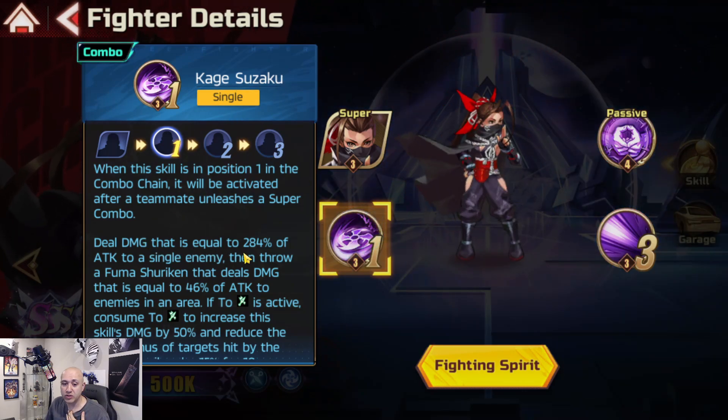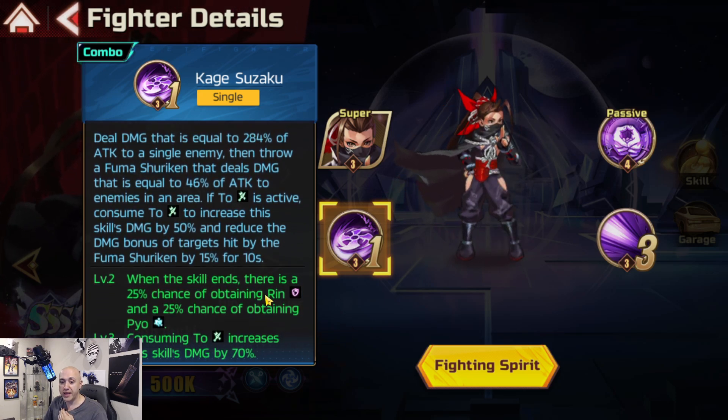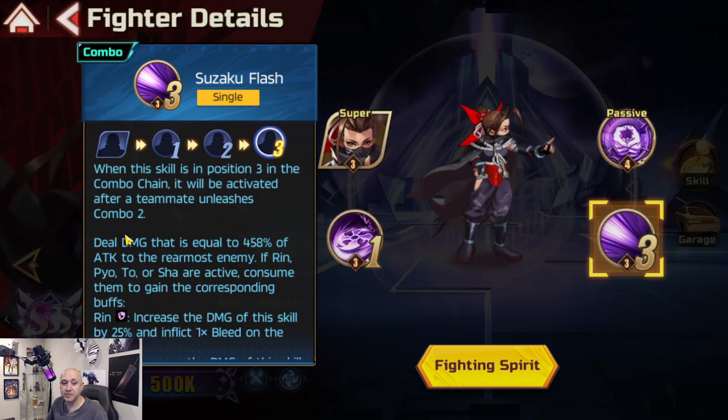Kage Suzuka deals damage equal to 284% of attack to a single enemy, then throws a Fuma Shuriken that deals damage equal to 46% of attack to enemies in an area - single target plus AoE. If Two is active, consume Two to increase the skill's damage by 50% and reduce the damage bonus of targets hit by the Fuma Shuriken by 15% for 10 seconds. When the skill ends, there's a 25% chance to obtain Rin and a 25% chance to obtain Pyo. Consuming Two increases skill damage by 70%.